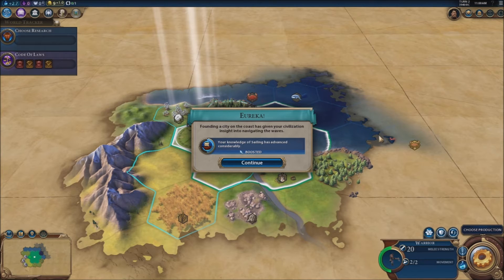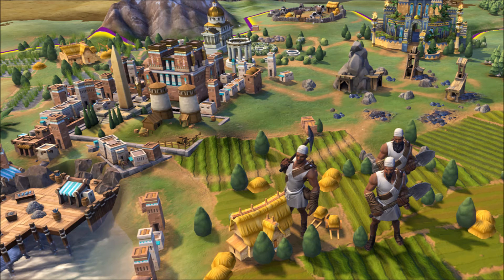There's also a change to builders — they now have charges and can build improvements instantly, but after three improvements they vanish and you have to build a new one. China can have four charges. The key thing is that you build improvements instantly but can't build districts with builders — you have to do that from your city. You need to plan out where to put your improvements because changing them costs another charge and requires building new builders.